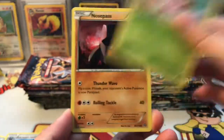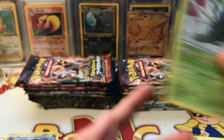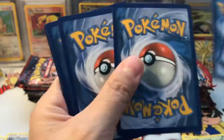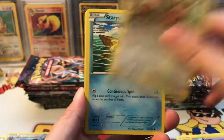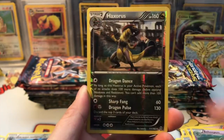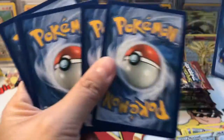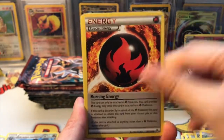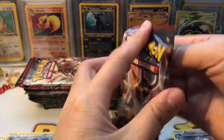Here we go — Hoppip, Nosepass, Nidorina, Litleo, Sneasel, Ampharos, Hawlucha, Anareth, and Nidoking reverse rare. Breakthrough packs are awesome — this is one of my favorite sets because you can pull a BREAK card and an ultra rare. We got Woobat, Gastly, Doduo, Starmie, Cyndaquil, Wobbuffet, Quilava, reverse rare, and a Noctowl regular rare. Also Vaporeon reverse rare and a Florges regular rare.